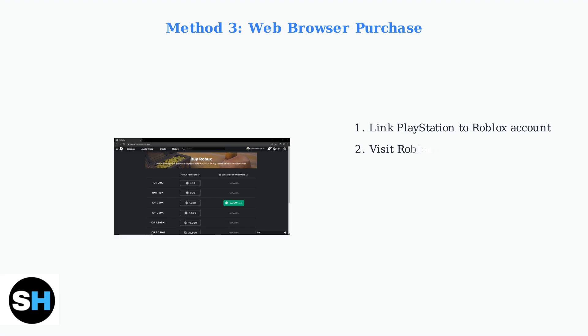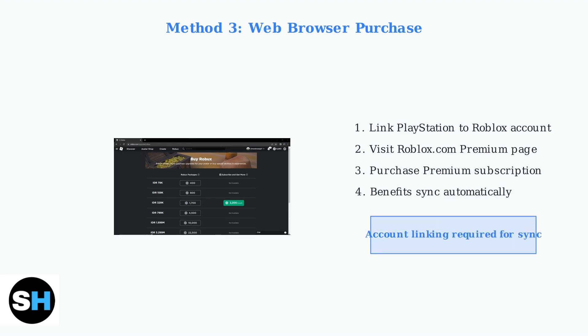Method 3 uses the Roblox website for purchase. This requires linking your PlayStation account to your Roblox account, but offers the most payment options. Once your accounts are linked, premium benefits purchased on the website will automatically appear on your PlayStation console.